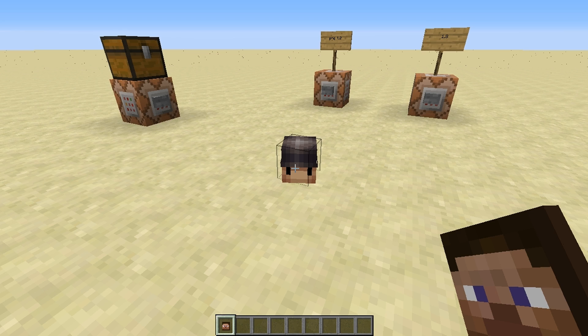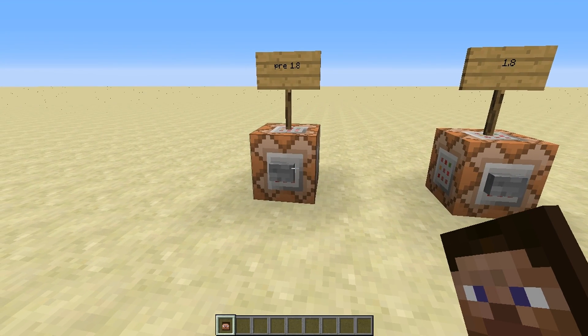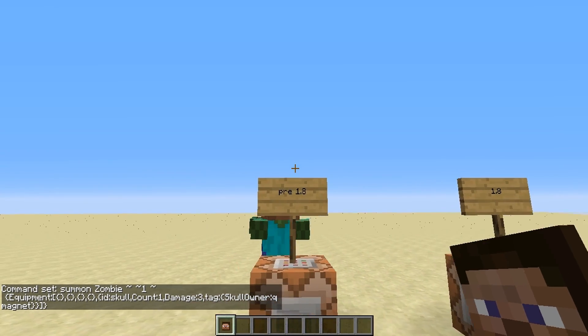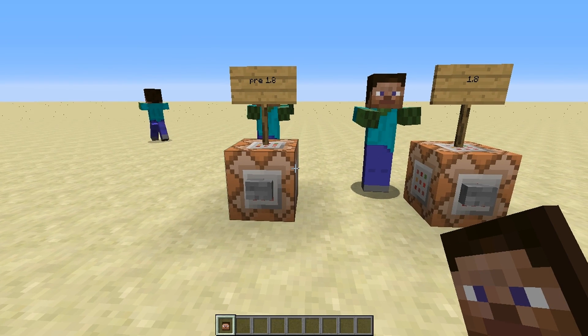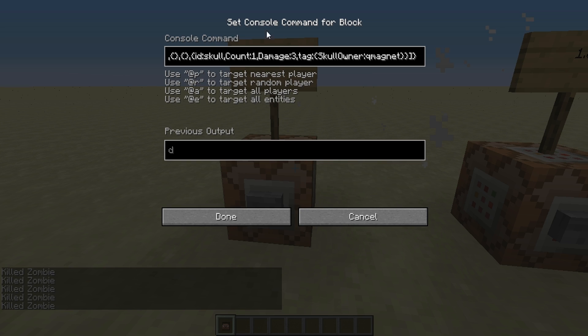Probably any YouTube video shows you the old way, so I want to show you the new 1.8 way that the wiki sort of alludes to but doesn't really go into depth. We're going to talk about summoning a mob with a player head on it. This is the old way — probably the way you're familiar with — because only in new snapshots are you getting a problem. We're going to summon a zombie above the command block with equipment of nothing except for a skull with my name on it. If you've tried this command, you may have noticed this is what happens: it is a Steve head, which is kind of a bummer because you don't want a Steve head.